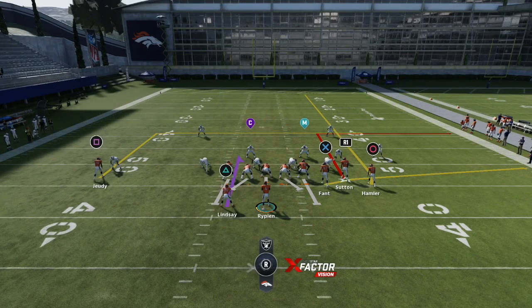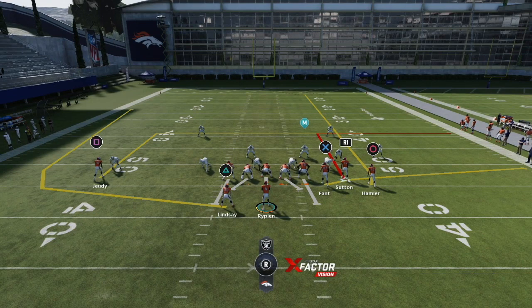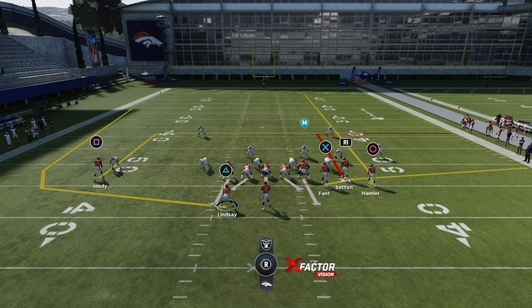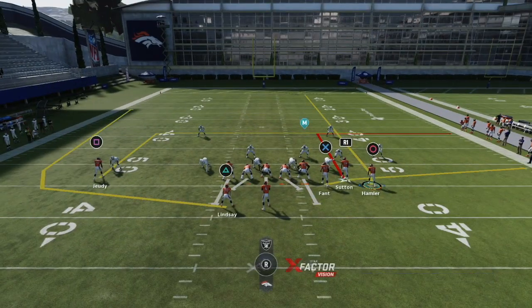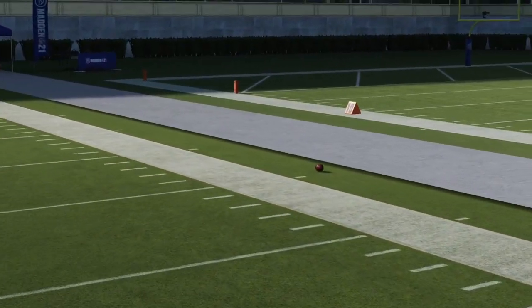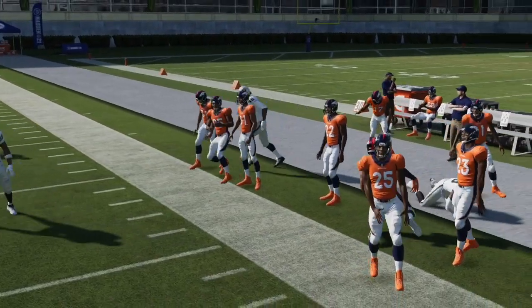Flood is the play we're focusing on — we love this versus man-to-man. The slot receiver route is absolute money, especially if you have a Slot-O-Matic, Slot Apprentice, or any route tech ability in the slot. I put my running back on a wheel. Versus zone we have the tight end flat route, but for man our reads are the slot receiver right away on his cut, then the backside dig route. If they blitz or man the back we have the halfback wheel. We throw right on the cut and he torches his man to the outside every single time.